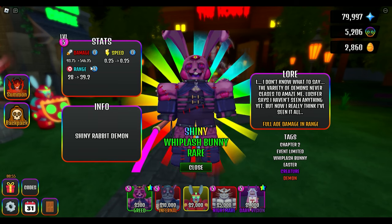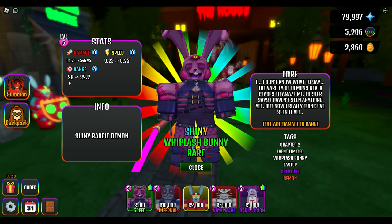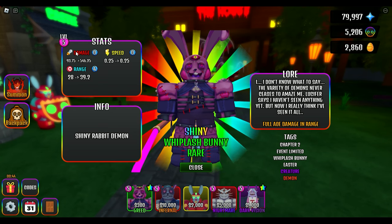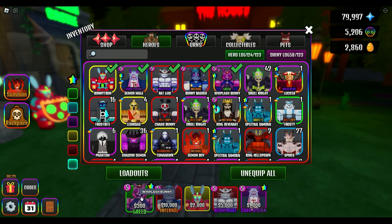I applied all of the additional Whiplash Bunnies to range. His range starts at 28 and goes all the way to almost 40, which is crazy because he does full AoE damage in range. That is really cool, especially with Greed on him because he's a starter at only $300.